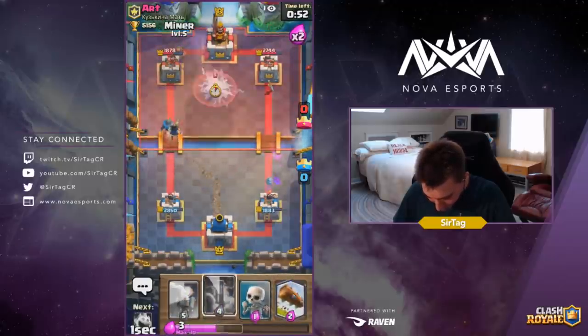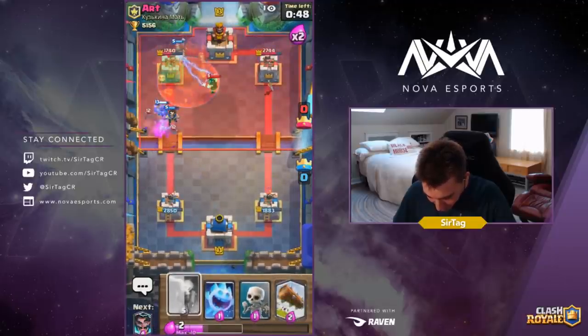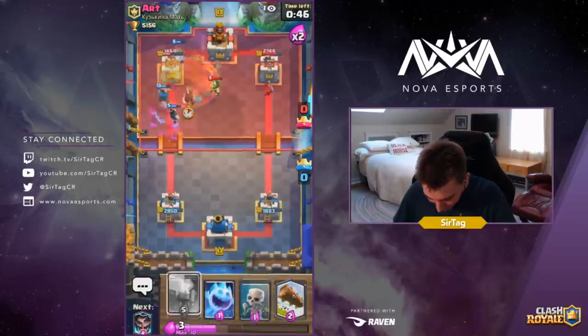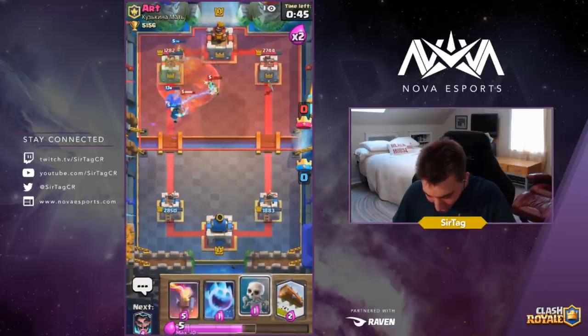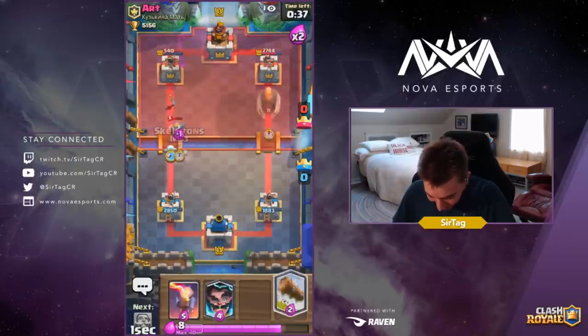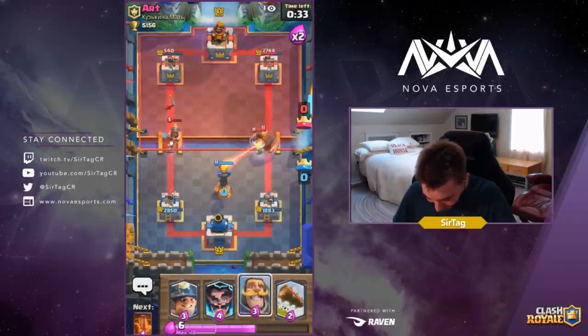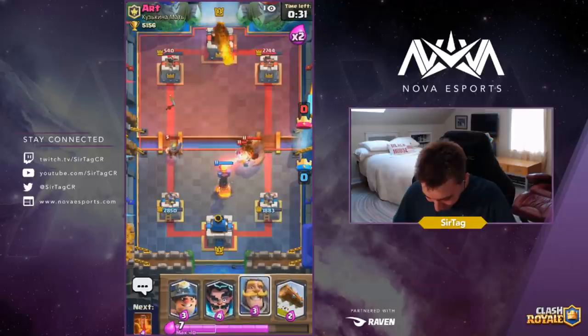He's gonna Fireball that probably, but that Fireball means he can't do anything on offense then. Poisoning that Electro Wizard because he dropped it in the vicinity of his tower — do not understand why. Art, you can't drop a defensive Miner. What are those, man? You can't do that — that is a cardinal sin, dropping the Miner on defense.